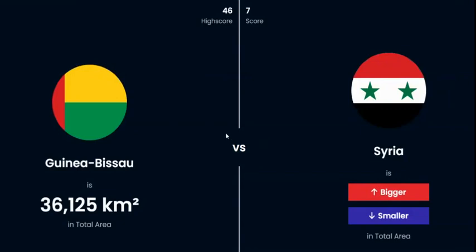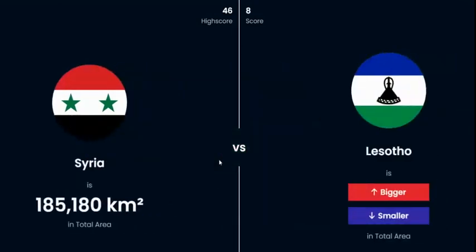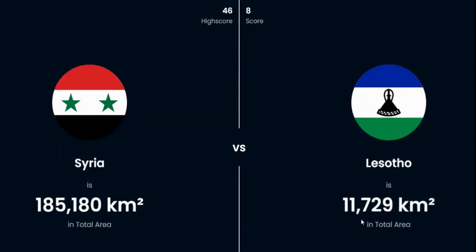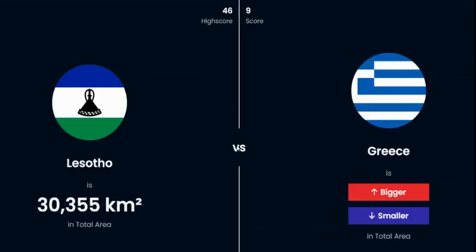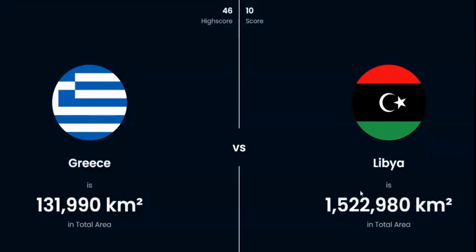Syria or Guinea-Bissau? Syria — oh wow. I'm gonna say it's just a little bit bigger. Lesotho or Syria — that should be pretty easy. Lesotho is inside of South Africa, so it's got to be smaller. Greece and Lesotho — given the size of Lesotho, Greece has got to be bigger. Libya or Greece — I'm not gonna fall for that trick again. If you remember how much I messed up on Libya last time, you should know it's definitely larger.